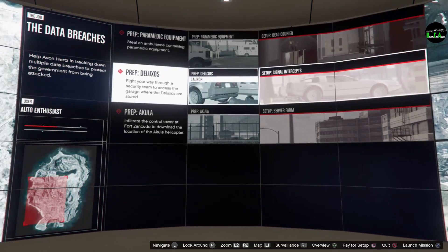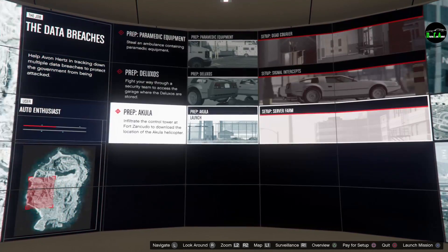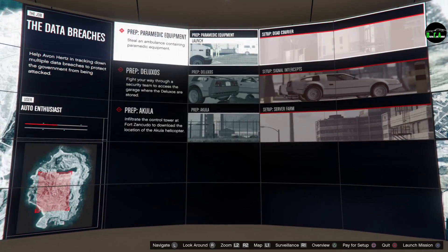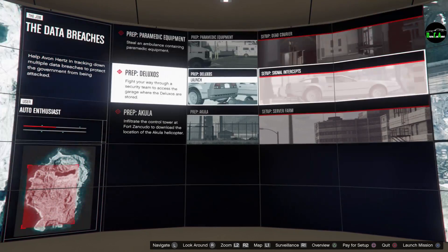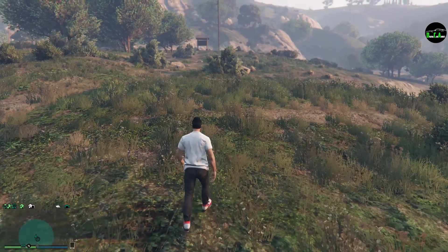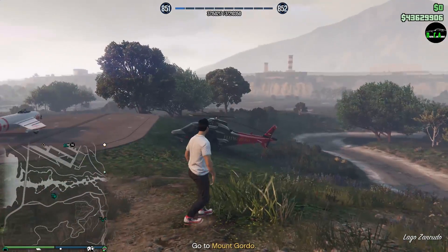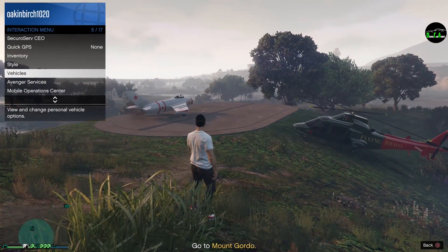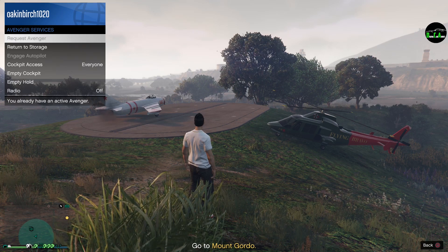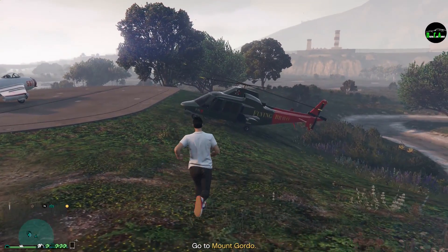All right, let's do the paramedic first and then we'll do the Deluxos. They're sending the location — in case it wasn't clear, you're going to need the ambulance and the paramedic gear to get into the coroner's office, to get the agent's body and the data. Get to work.